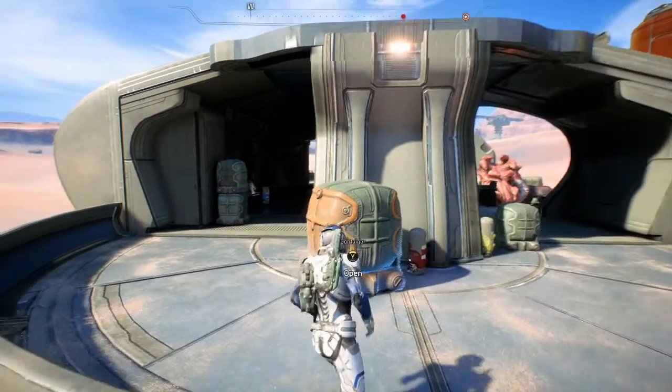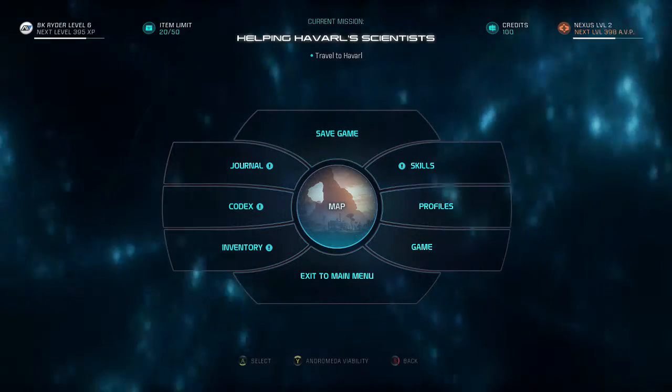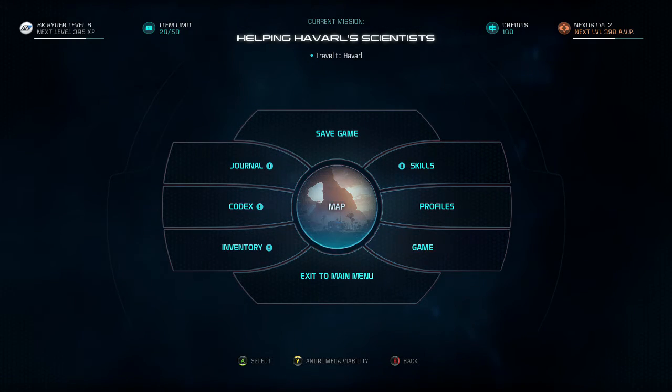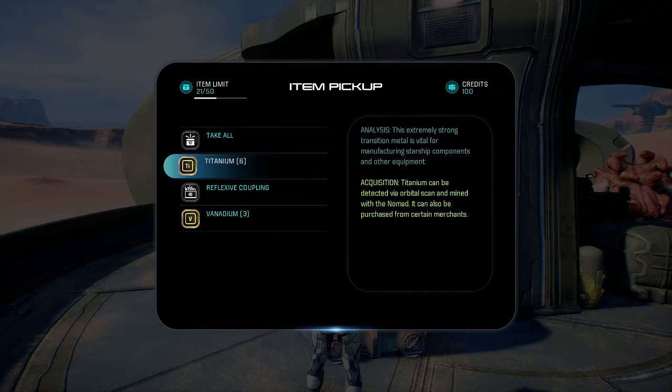Once you get to this area, there will be a bunch of enemies here. All you want to do is clear them all out — don't mind the boss back there. Once you have cleared all the enemies, you'll be able to save the game, which is very vital to this part of the glitch. Once you are in front of the box, I would advise you guys to save, just in case you mess up.